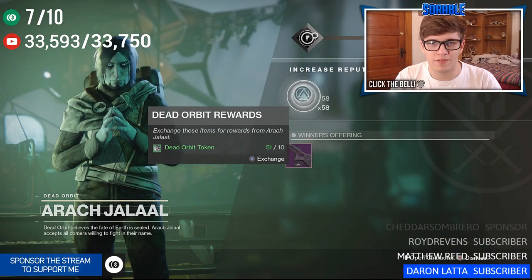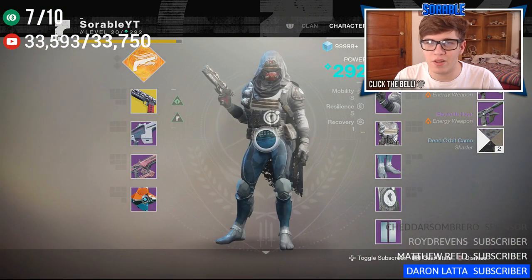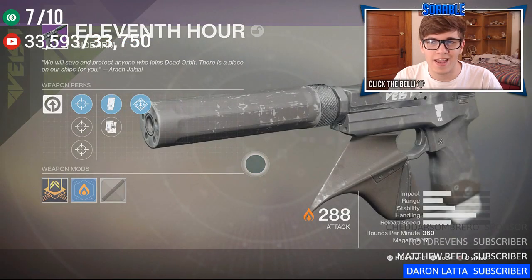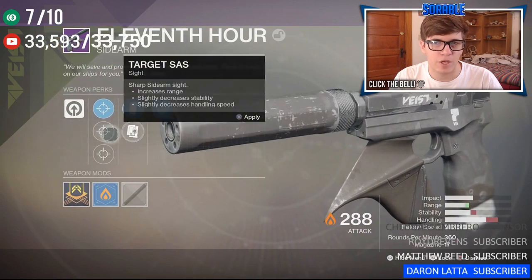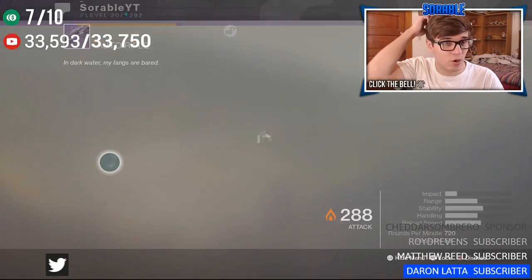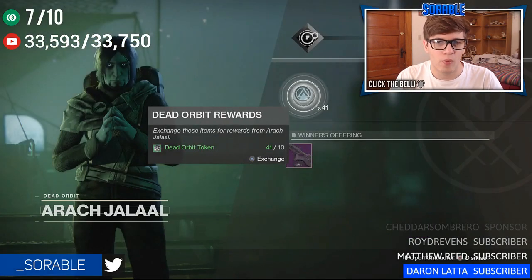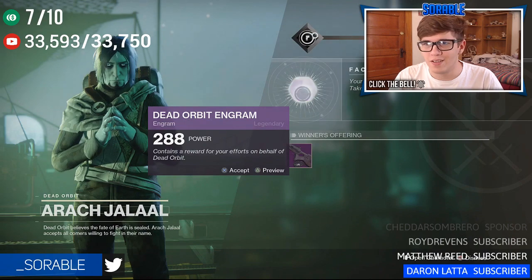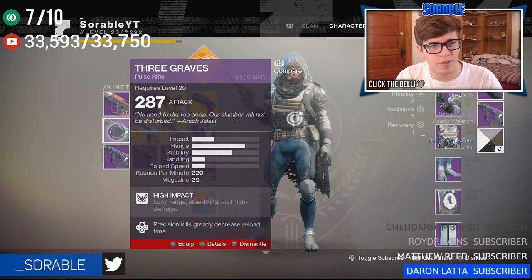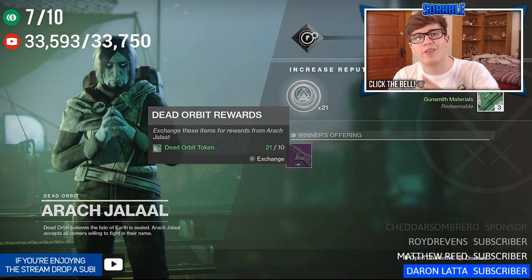We have a few more packages left — I think like two more after this. We got the Valak Hadden and the 11th Hour. I'm not sure if either of these are Dead Orbit weapons — let's double check. The 11th Hour is a Dead Orbit sidearm, not bad. The Valak Hadden auto rifle — I don't think that one is Dead Orbit. Another Three Graves duplicate — the duplicates are real, my boy Harry warned me and he was right. This is our final and last package, I need something good.